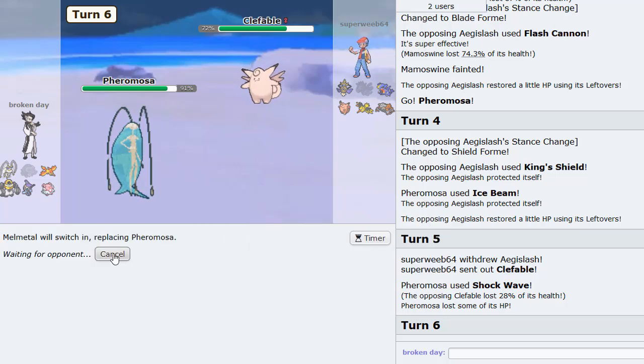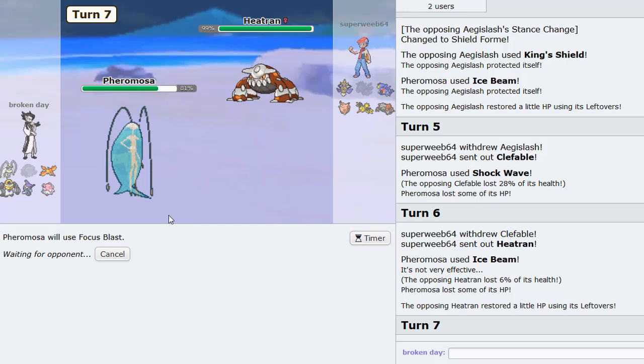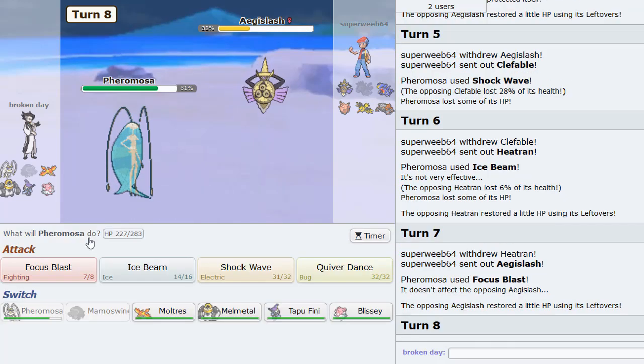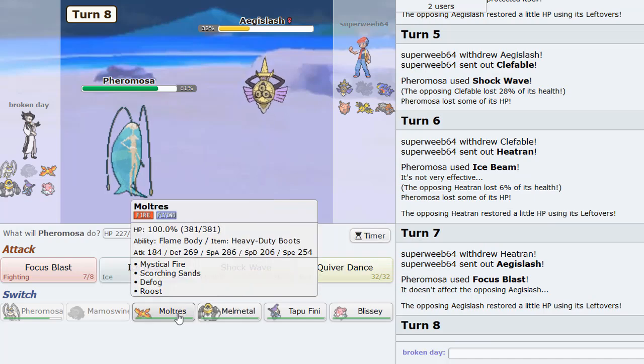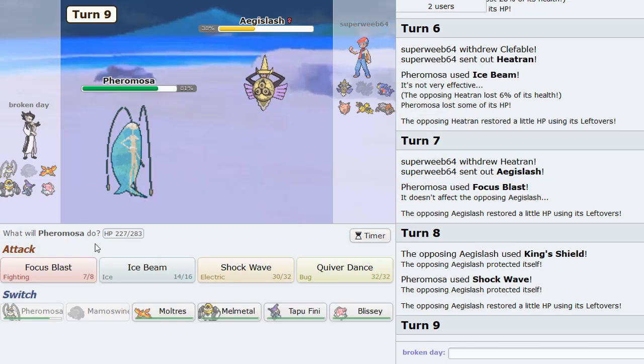I just want Pheromosa to do more things — this thing has been carrying every other game, just carrying the team. I am impressed, absolutely just impressed with this Pokemon. Hopefully it can impress me one more time before we end this off. Shockwave Pheromosa looks like it can actually put in some work because he's got two Pokemon weak to it. But I'm not going to lead with it right away — I'll lead with Mamoswine.